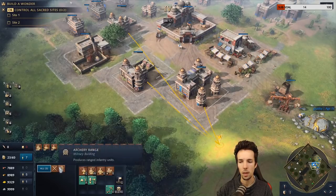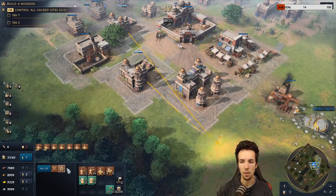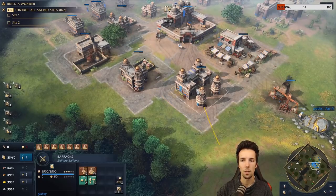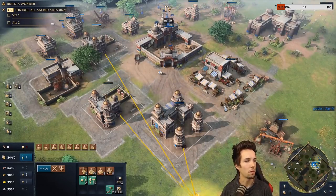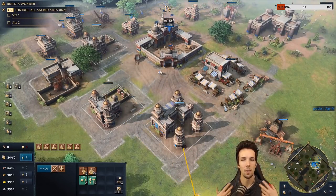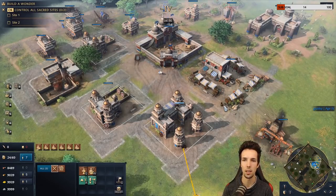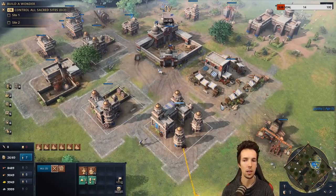If you want crossbowmen, you need to navigate to the archery range and find them there. The way to circumvent this is: press F4, immediately hit tab, then start thinking and looking. If you want a Blizzard-style control scheme, press that extra tab to go to the next building type.